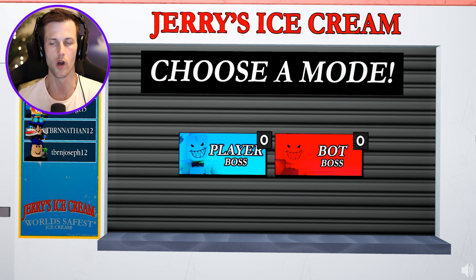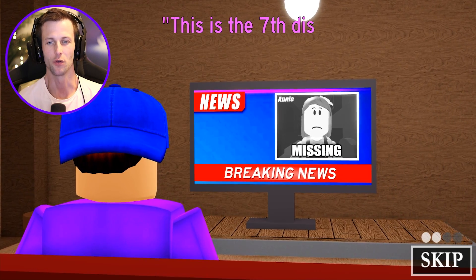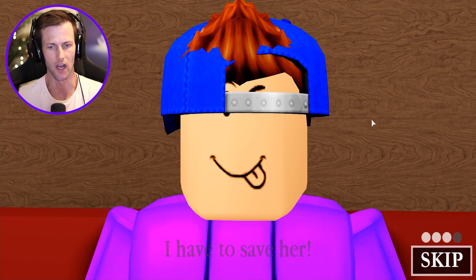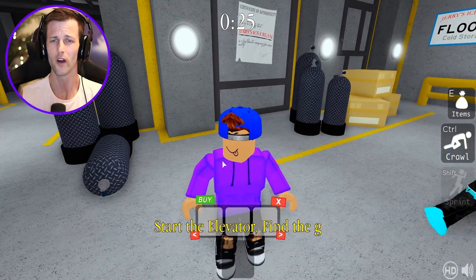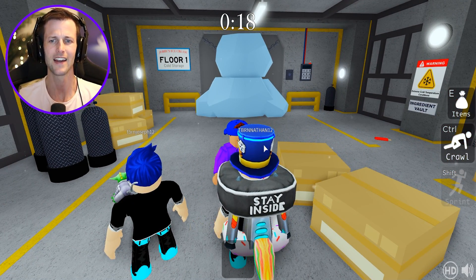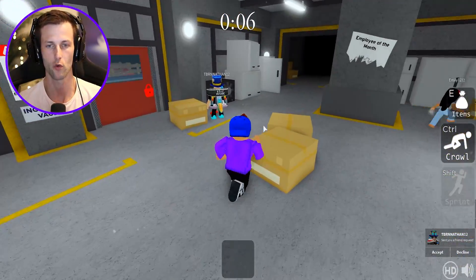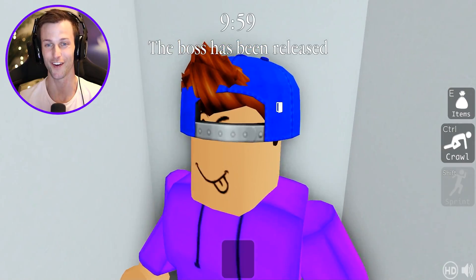Okay guys, cold storage floor one — that is the map that is out. Let's go with player boss. Breaking news: Annie is missing. This is the seventh disappearance reported in the town. It's Jerry — he just kidnapped Annie. I have to save her. So we are in floor one cold storage, which I believe is a big old freezer at Jerry's ice cream. We have to find Annie. Popsicles are like your currency. We need to get a pickaxe to break all that ice, then we need a red key. We can also hide in the freezers!